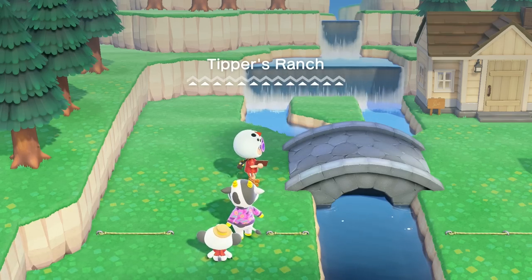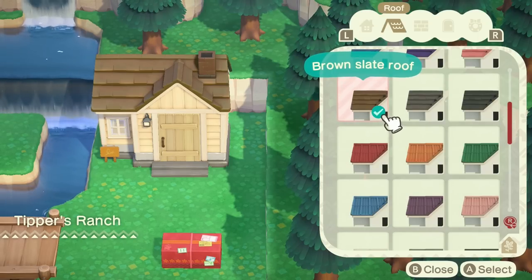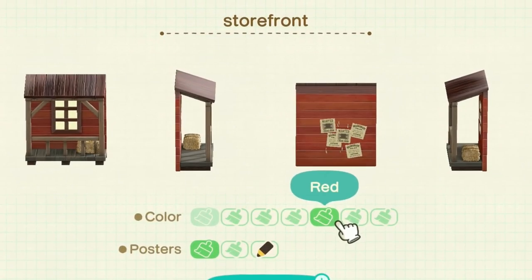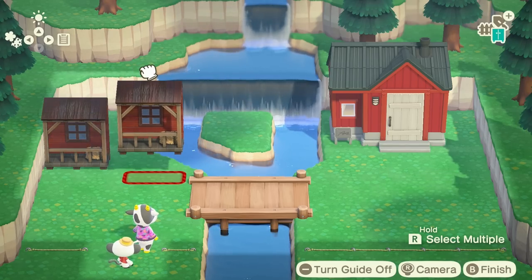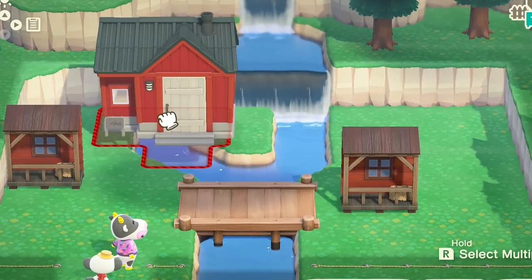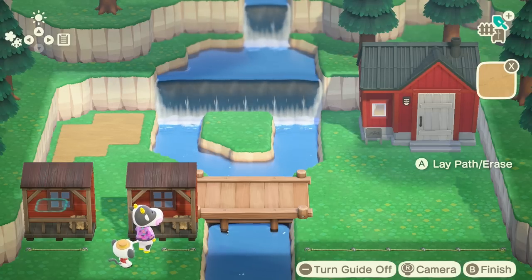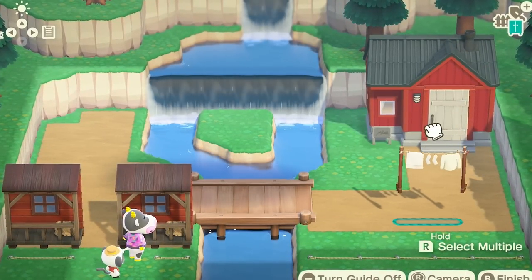Oh this is cute. First order of business — this bridge sucks. We're gonna go with a wooden bridge, that's very ranchy. Maybe we can make the house into like a barn type of thing. Oh, that's kind of barn-like — I think that looks perfect. Now what items does Tipper want? This is like the entrance to the ranch. Then I want to get some paths down. And this can be like where the livestock are. Now a clothesline is absolutely essential — we can put that down here. It makes it look very cute and ranchy.